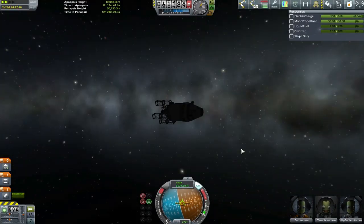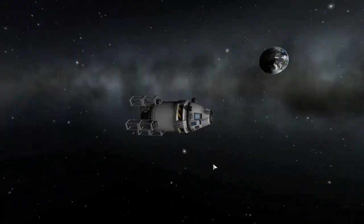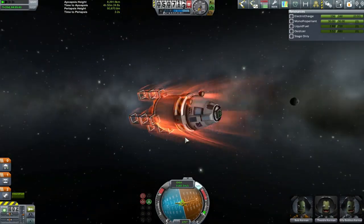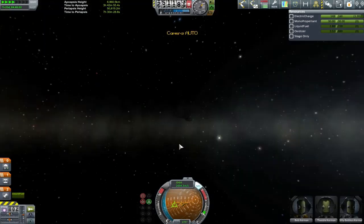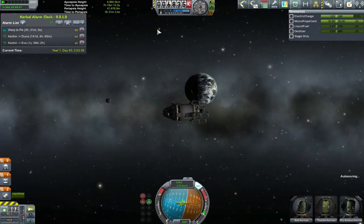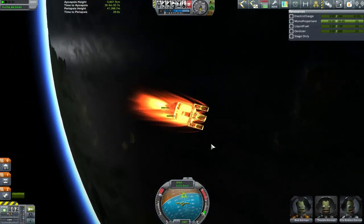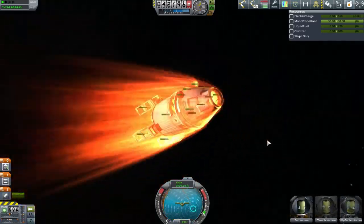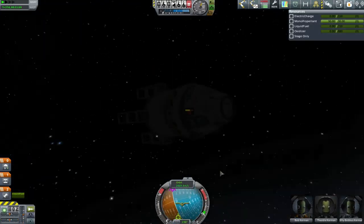We're going to speed up by a factor of about two and a half, mainly to show these shots but also because we have three more passes through the atmosphere to make. Every time I go through, only some of it is past my periapsis — everything up until that point is actually bringing my periapsis down lower and lower. I also spent a bit of fuel bringing the periapsis down, which caused my batteries to run out, losing all control through the atmosphere. We managed to lose one of the solar panels.